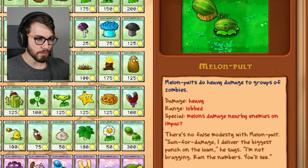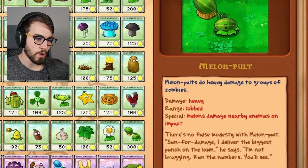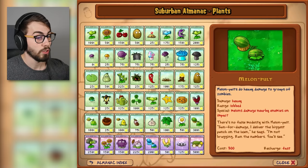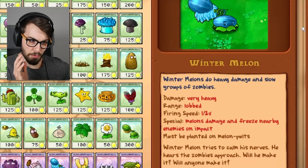Melon Pult does heavy damage to groups. Heavy damage, lobbed range. Melons damage nearby enemies on impact. There's no false modesty with Melon Pult — 'Sun for damage, I deliver the biggest punch on the lawn.' He says, 'I'm not bragging. Run the numbers, you'll see.' So what does it say about the Winter Melon? Winter Melon's 200 bucks, whereas this one is 300, but the Winter Melon is an upgrade. Very heavy damage, which is obviously more. Boom.